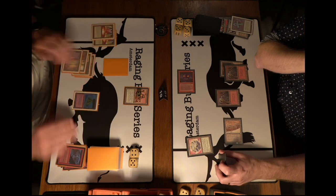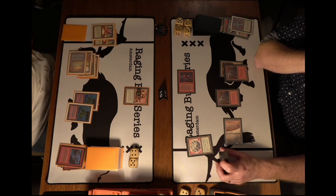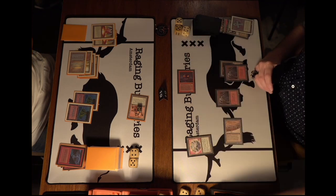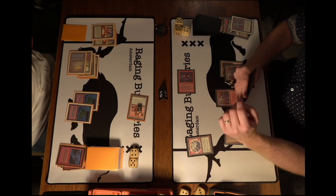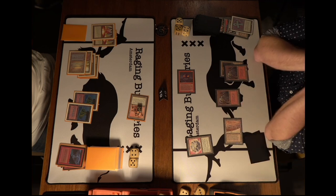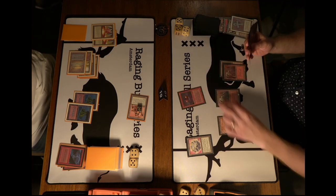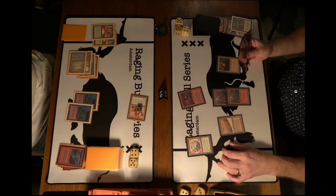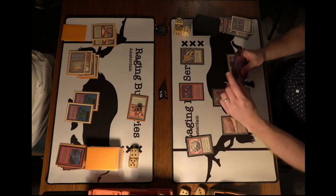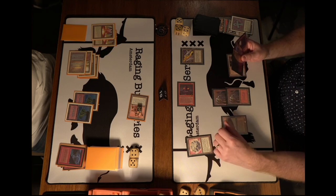Hank untaps his Mana Vault, no longer taking damage from it. He plays a land — two cards in hand now. He attacks for four, dropping Wouter to 14. It's looking pretty good for Wouter. If you're Wouter you're really hoping Hank can't find an Ancestral Recall or Brain Geyser to get back in the game. I wonder what Hank will do if Wouter attacks with the Atog. Wouter will probably play the Vice first — food for the Atog.